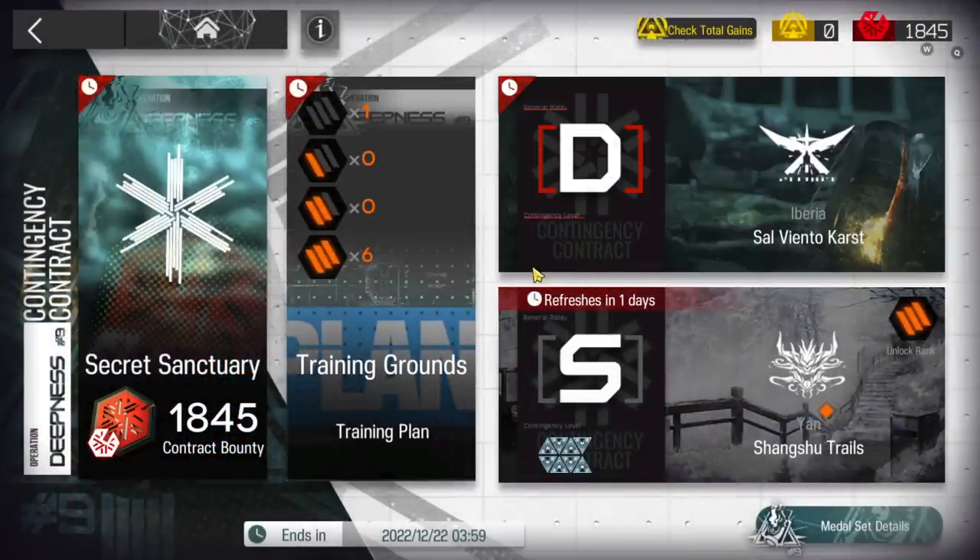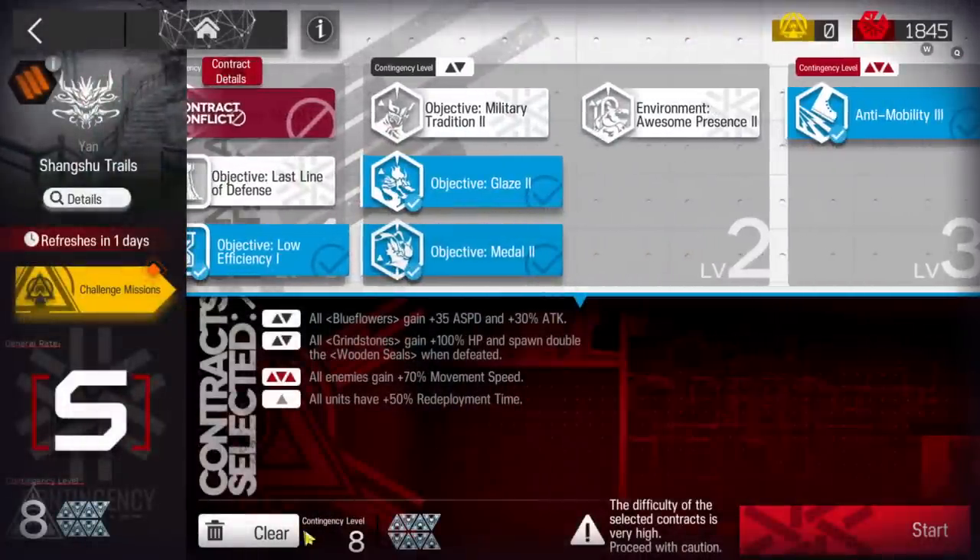Alright, let's clear Contingency Contract 9 daily stage, day 1 and 2 - Shansu Trails with risk 8.